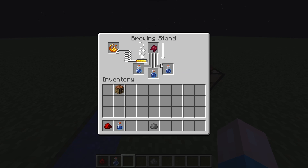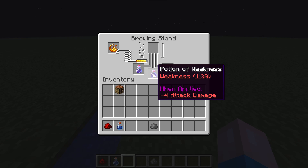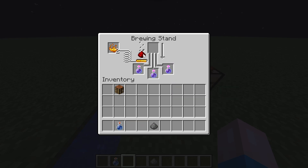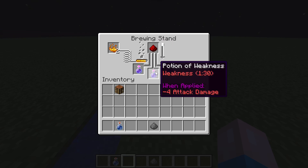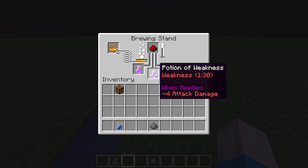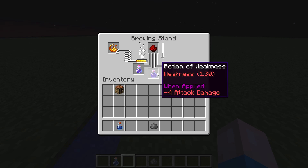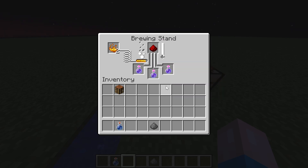After the fermented spider eye is done, to make the effect last longer — right now it's only one minute thirty — you can add some redstone dust. You don't have to add this, but you can if you want to make the duration four minutes instead of one minute thirty. As you can see, the weakness says one minute thirty, but the redstone will make it four minutes.